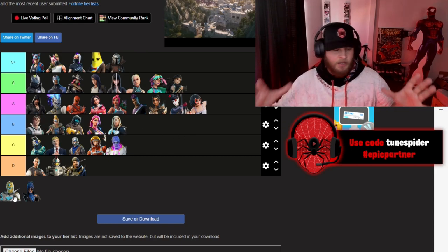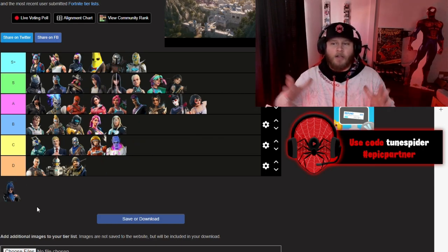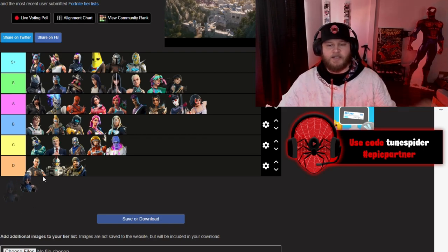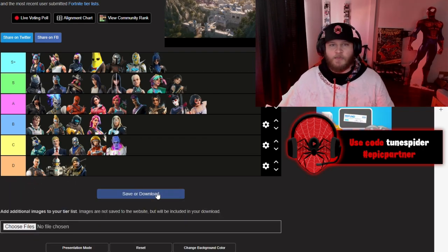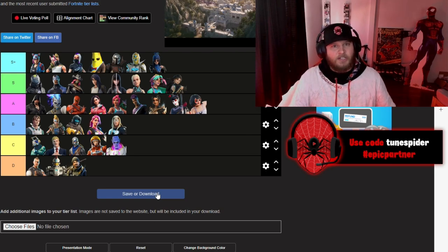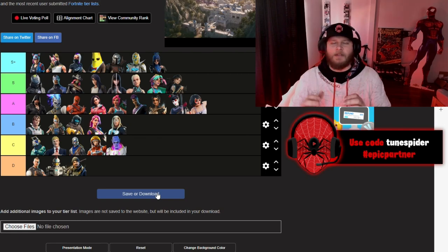Spectra Knight — all the customization, the combination of the different knight skins — she has to be in S Plus. Following Spectra Knight into S Plus is Hope from Chapter 5 Season 1. I really enjoy the Hope skin — I love the different colors and customizations, and the purple bonus reward skin looks really clean on Hope.